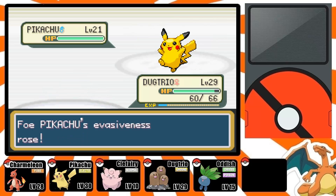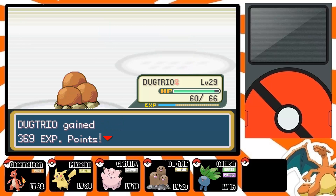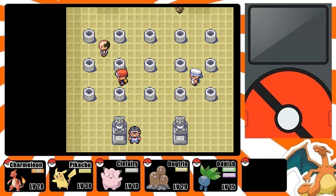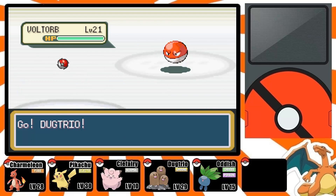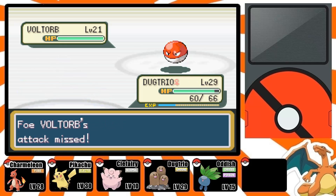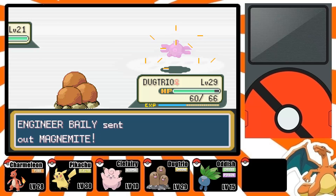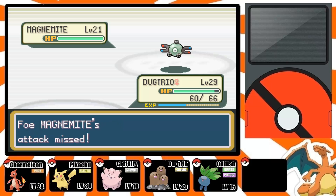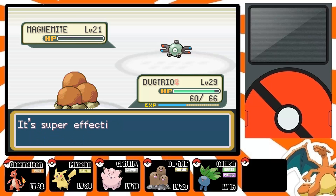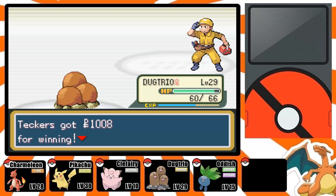As you can see, Dugtrio makes quick work of these Electric Pokemon, so I'm pretty happy with that. There's another battle here with two more Pokemon — all Electrics. And now Magnemite. Magnemite you can also defeat with a Fire type because it is half Steel type.